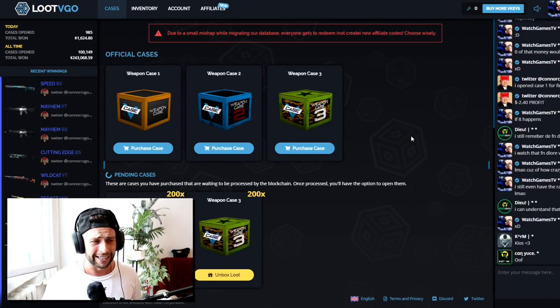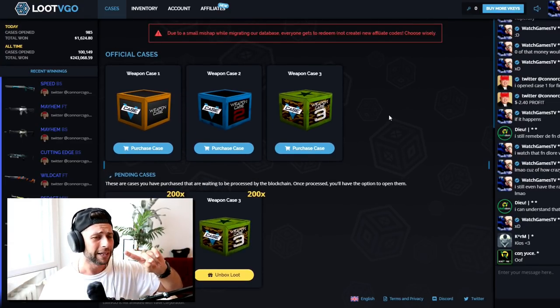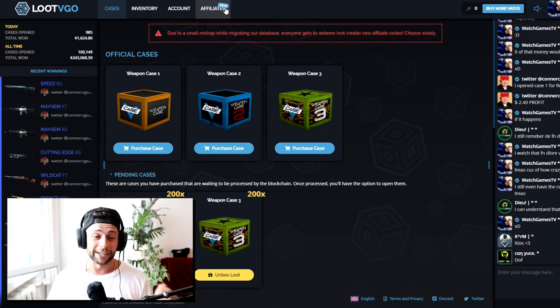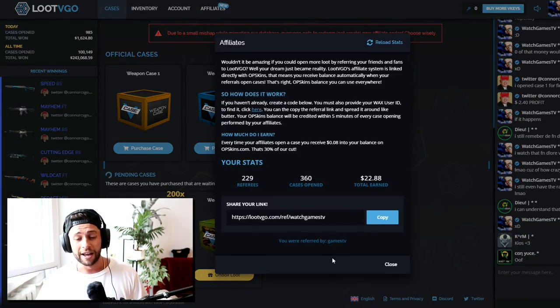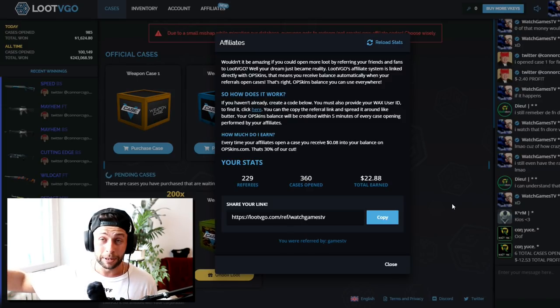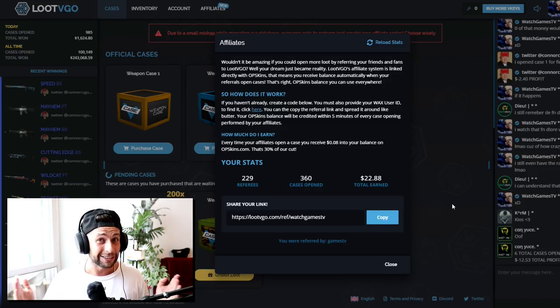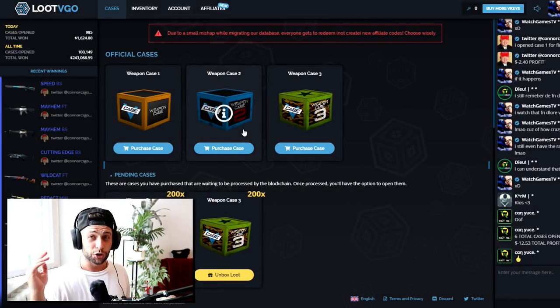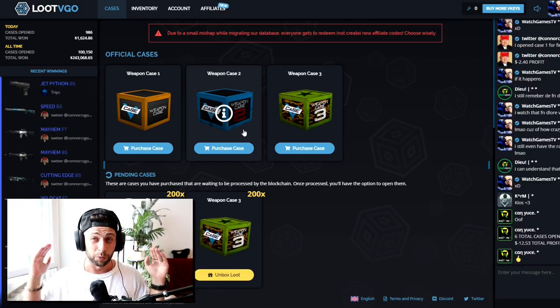I wanted to do a stream where there's going to be a lot of people, and every single skin that we unbox we're either going to trade up for a better skin and give it back to the stream, or re-unbox until we get something really awesome to give back. Loot VGO is pretty awesome mainly because there are affiliates. If you want to use an affiliate code, you can use mine — it's WatchGamesTV. There's also a cool feature where if you create your own code and promote it and get people to unbox cases, you get $0.08 per case unboxed. So if somebody opens 100 cases, you make $8, which is actually a lot better than most websites.